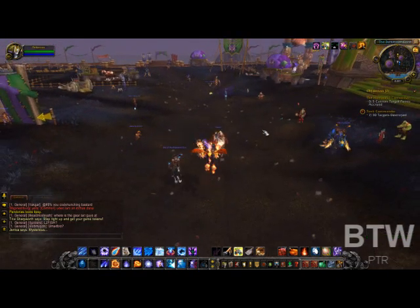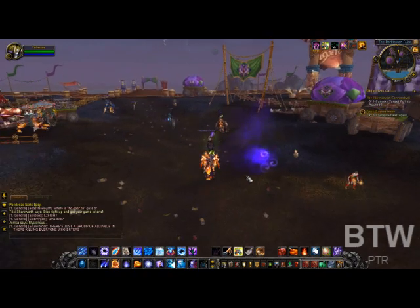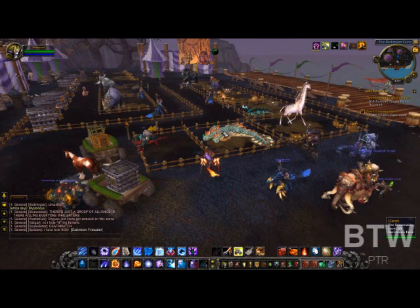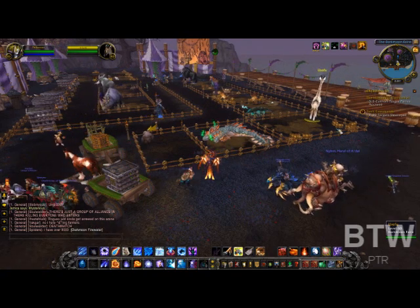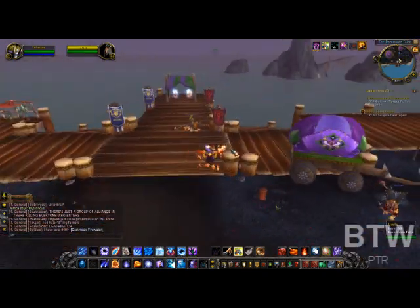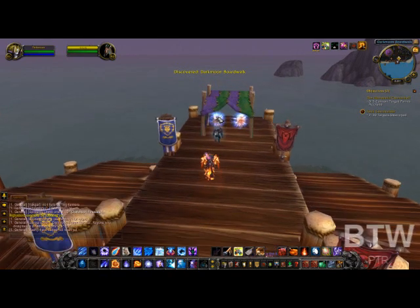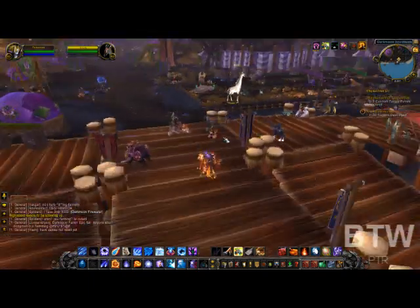You cannot fly here, so you're bound to the ground. But this is the Darkmoon Faire and as you can see it is huge — there's a lot of stuff to do here. This looks like a petting zoo — sort of a giraffe. Interesting. And back here at the farthest back point of it, there are portals back to your respective city — Mogor, or the area that you came from. I don't know where the Alliance portal comes in from.